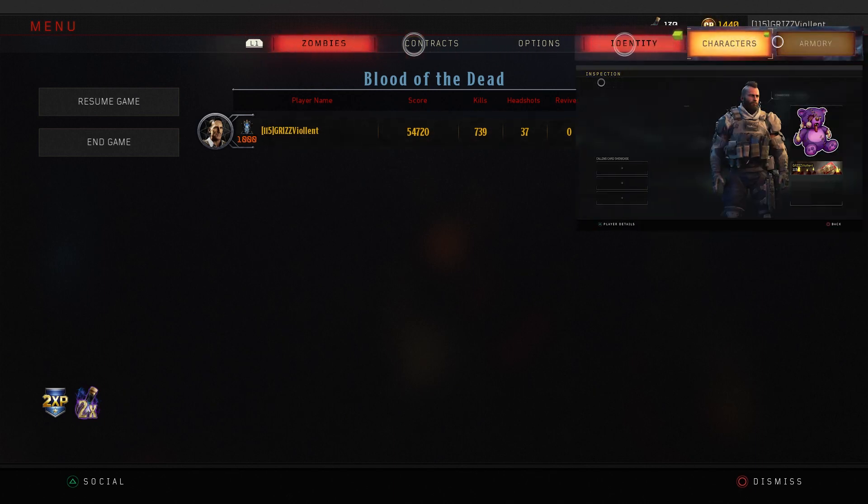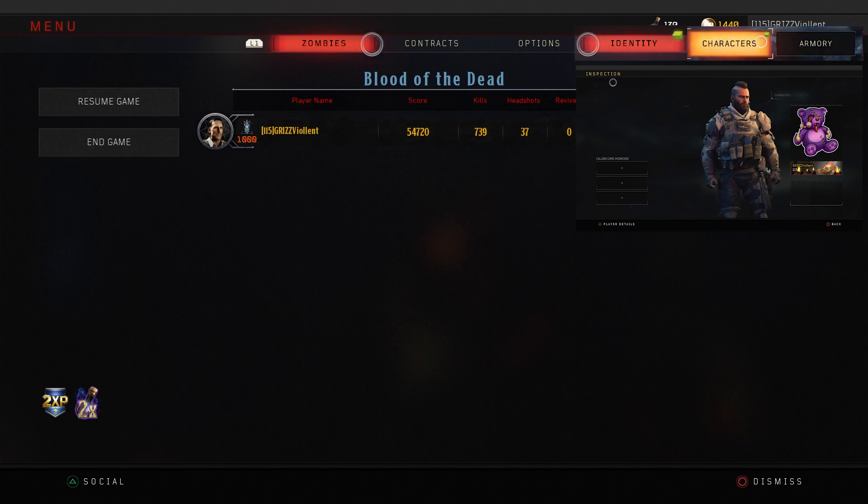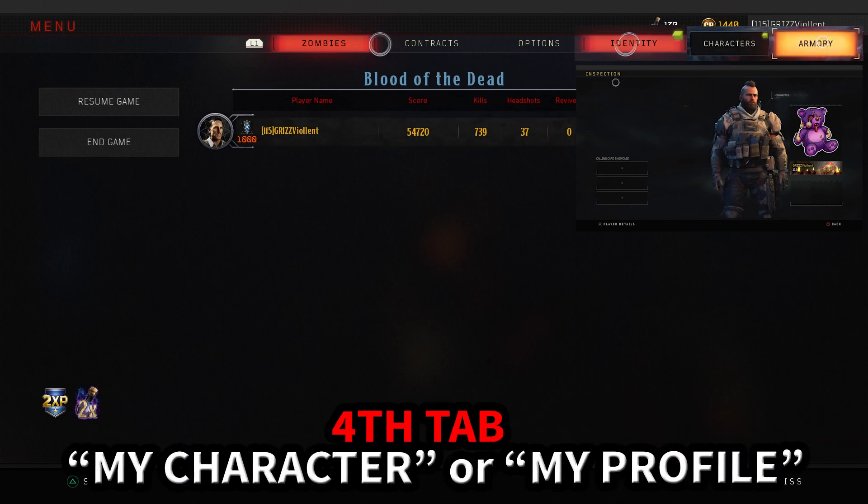Up at the top you're going to notice some tabs. There's a tab that is missing and I've been trying to narrow it down. In my head it has something to do with the identity tab, the characters tab, and the armory tab.